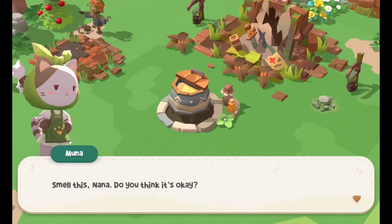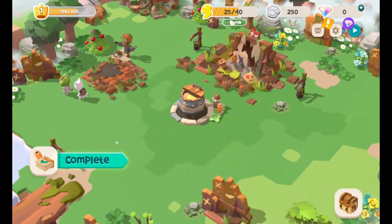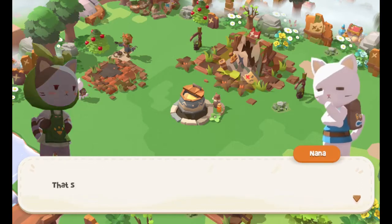Smell this, Nana — do you think it's okay? Just give it to me. Oh, it smells good! I want to eat it right now. But there's nowhere for us to eat. The ground is always a good option, guys. We should make a table and chairs in the empty area over there. That sounds like a good idea — let's hurry up.